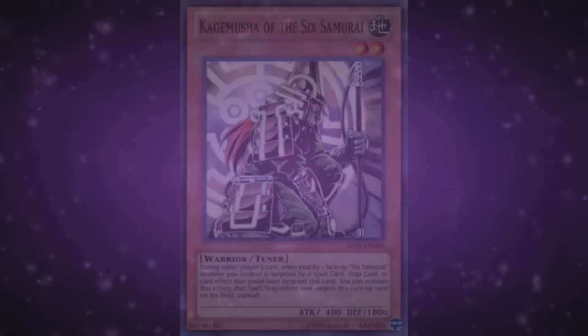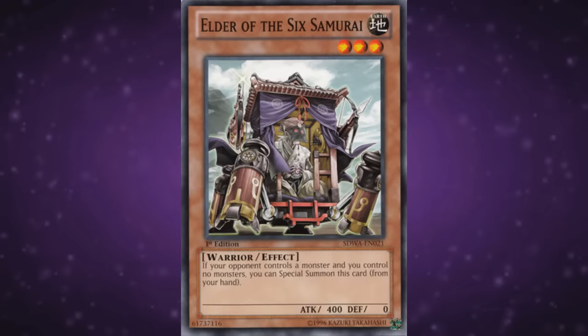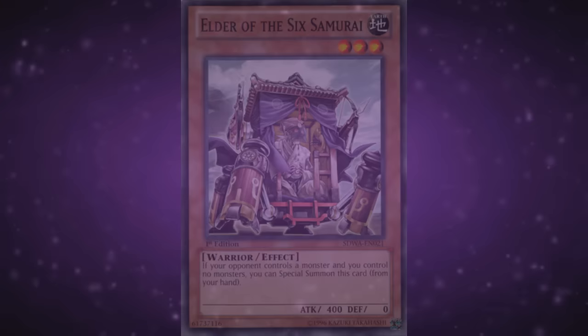Similar situation with Elder of the Sixth Samurai, which is a level 3 with 400 attack and 0 defense, which you can special summon from your hand if the opponent controls a monster and you don't. It used to work pretty well in tandem with Kagimusha. Neither are particularly recommended though. Next up we have a couple more Shien-related cards.